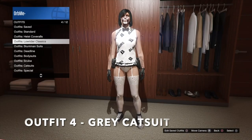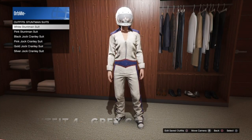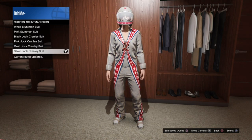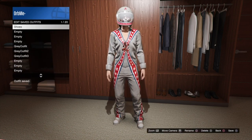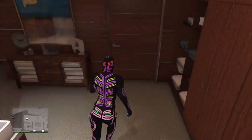For outfit four, go into stuntman suits and put on the stuntman suit with the gray and white high top shoes — it's called the Silver Jock Currently suit. Save this in any slot, then put on any body suit that you own — it doesn't matter.